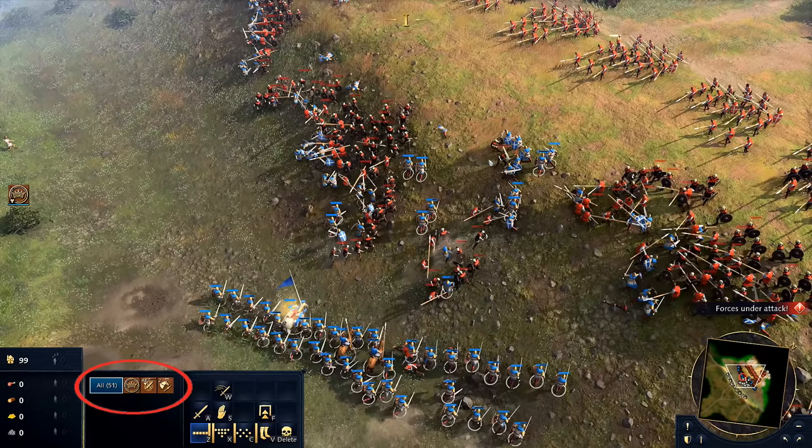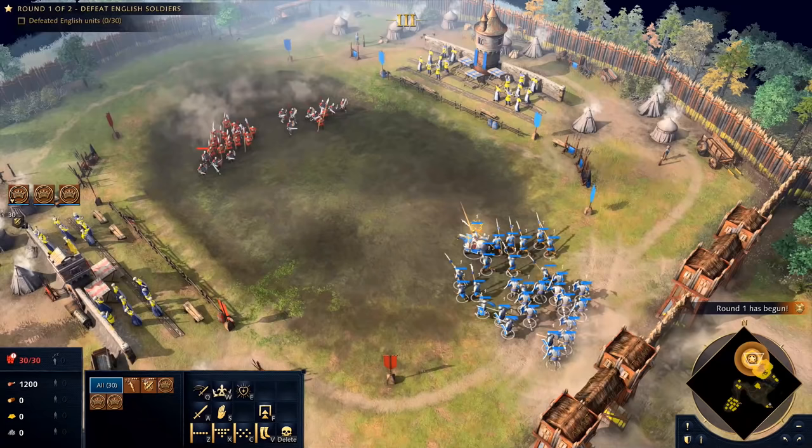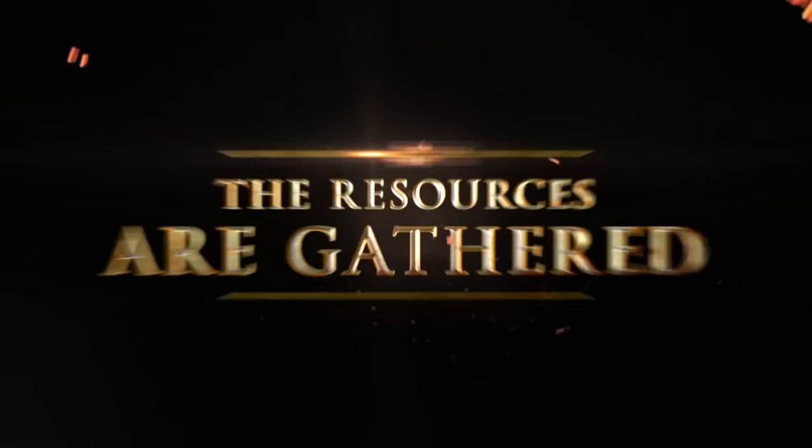For example, in the second shot there's 48 infantry, 2 cavalry, and 1 hero selected, which matches up with what we see. In the previous shot, though, we have 13 pikes, 14 infantry, which checks out, but then there appears to be 3 hero units selected when I only see one on screen. So maybe I'm missing something, or I haven't worked out exactly what's going on there yet.